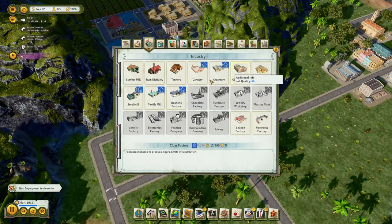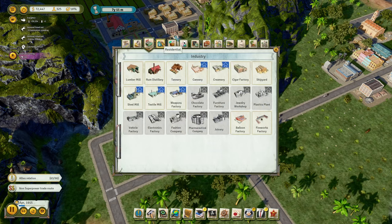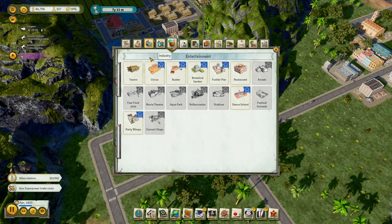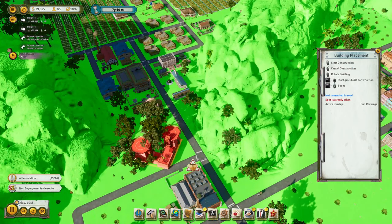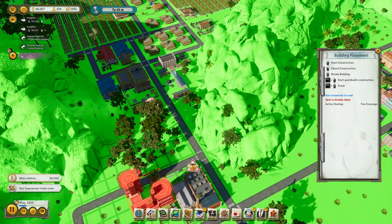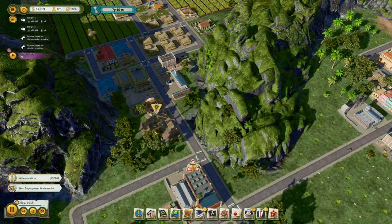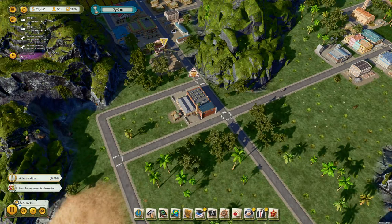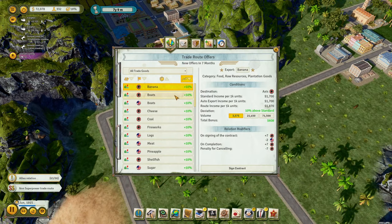That's not the chipper polite attitude he normally has. We need more festivals. Let's get party balloons now. Is Elena around? We're making boats, so let's do this.